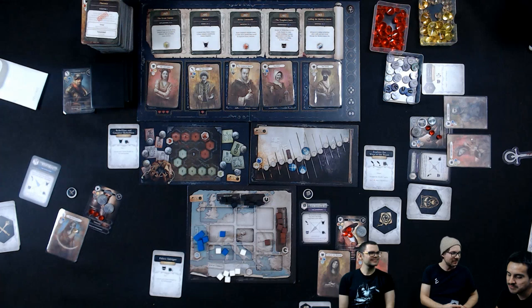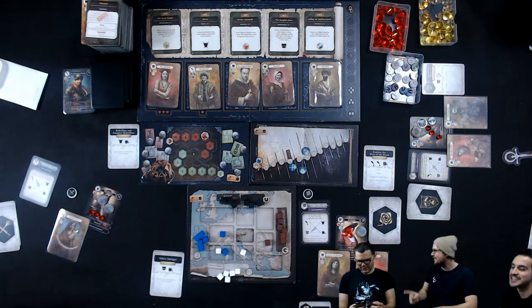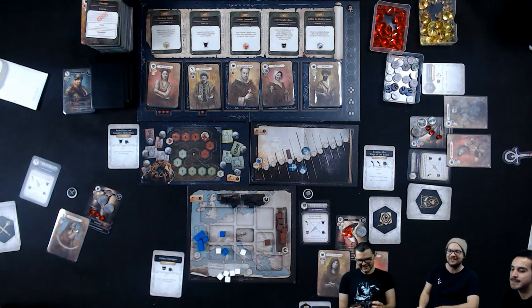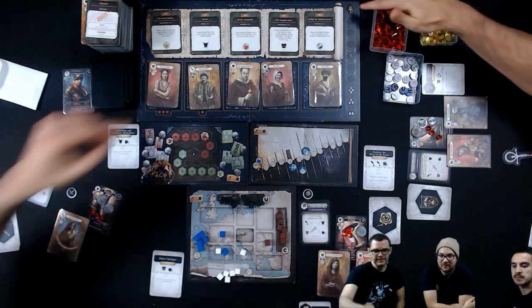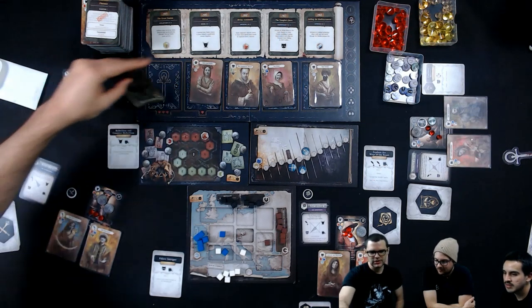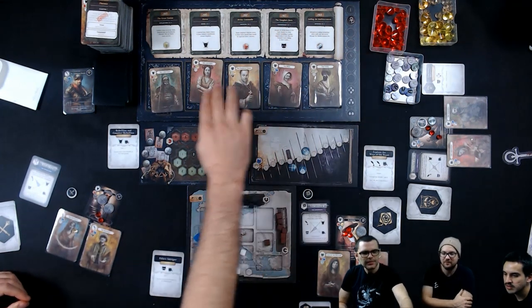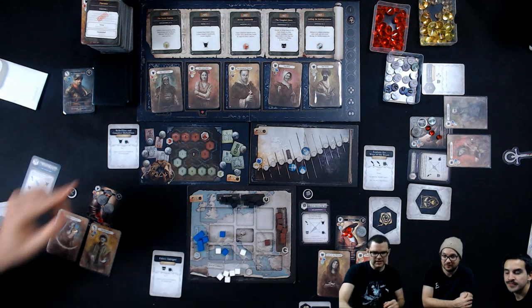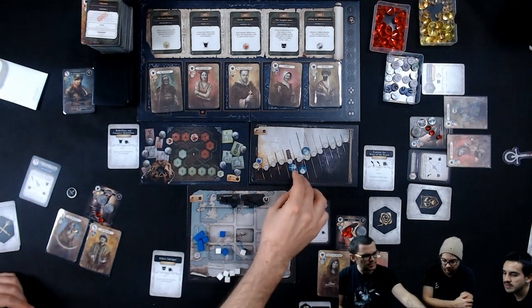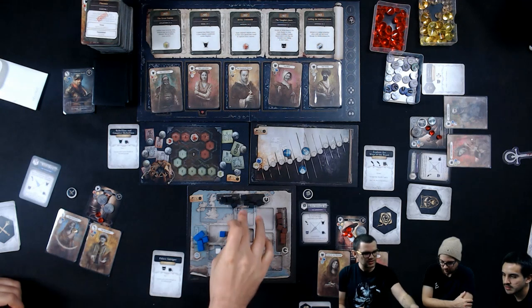Francisco declines. All right, it was worth a try. I will recruit the Diplomat, who is quite a nice guy. To do that I have to pay one power because of his position in the queue. He supports high clans, he's pretty contemplative like me which is nice, and he's from the north which is not so great, but that's okay.